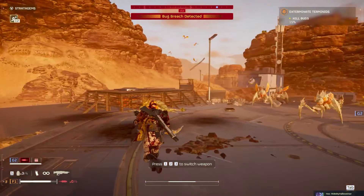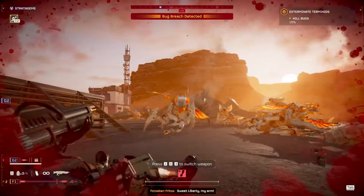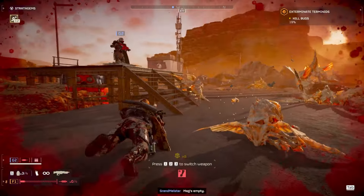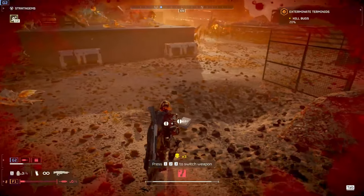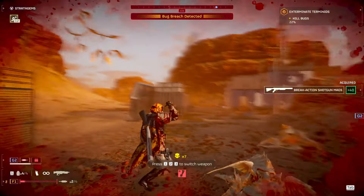While few things can beat the autocannon, quasar, and eagle cluster strikes, what's fun is not always what's efficient. The stratagems are only as good as the person who uses them. I will also be factoring in difficulty. I will not be doing super helldive, as I believe that difficulty 10 is meant to be played with the absolute top-tier gear. I also acknowledge that what might be decent against bots might not be good against bugs and vice versa.